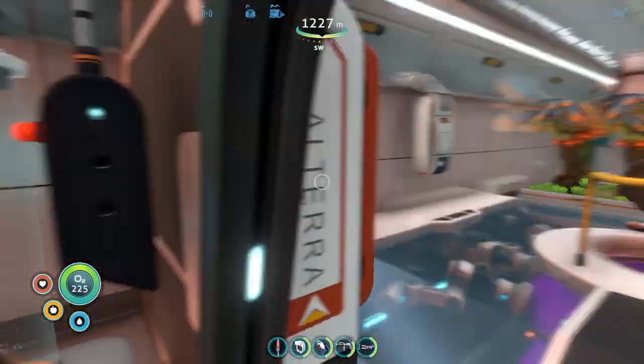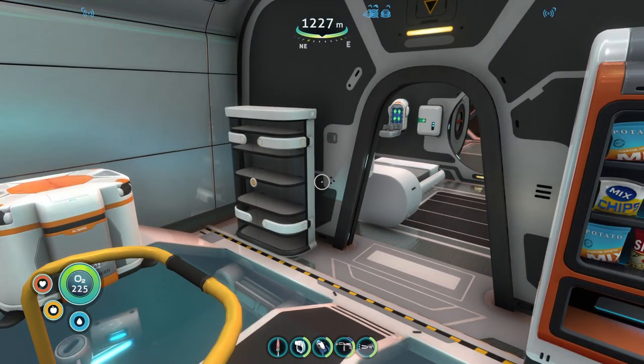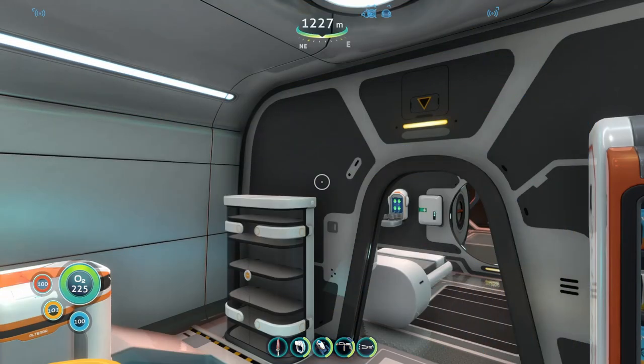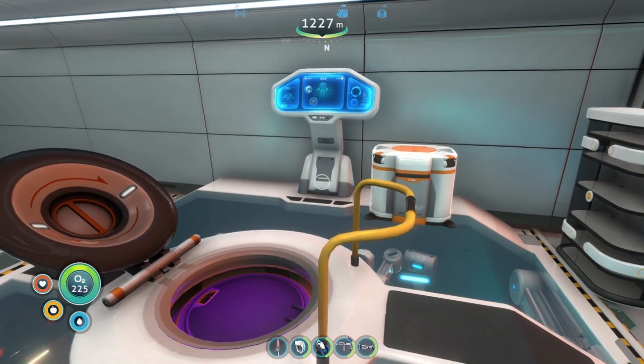Welcome back to another Subnautica video. What I basically did for this episode is I went to go get some more resources. I got two orange tablets and two purple tablets by crafting them, because I went out to get the nickel ore and the diamond ore. I didn't feel like going back to base.